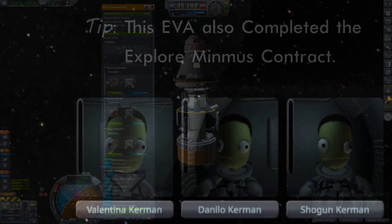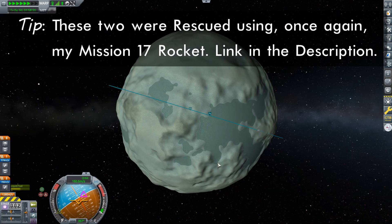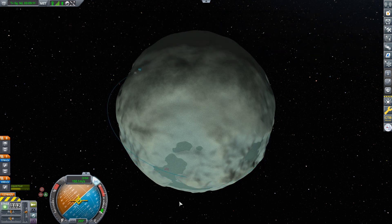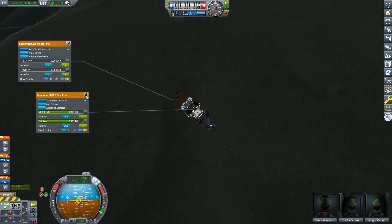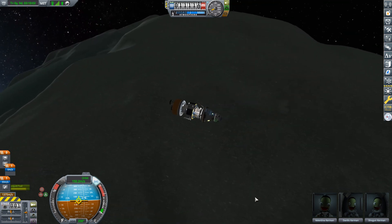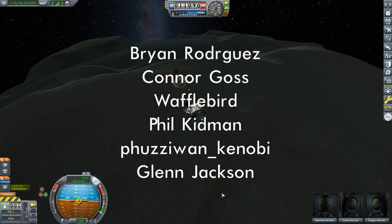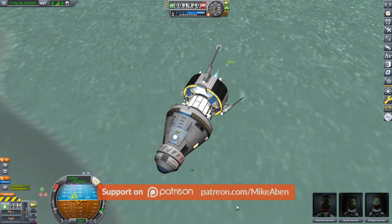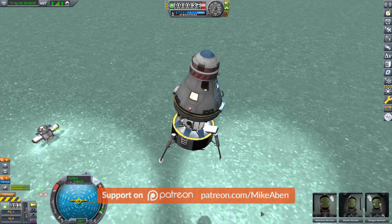Also aboard is our engineer Danilo, who will have plenty to do in the next episode when they'll have to put together a rover on the surface of Minmus. The crew is rounded off by our veteran pilot Valentina. Two of those names don't sound very Kerbal — that's because they are names of two of my wonderful Patreon patrons and YouTube members. I'm going to take this opportunity to welcome aboard the most recent people to join the team: Brian Rodriguez, Connor Goss, Waffle Bird, Philip Kidman, FuzzyWan Kenobi, and Glenn Jackson. Thank you very much for your support and for the ongoing support of everyone in this community.